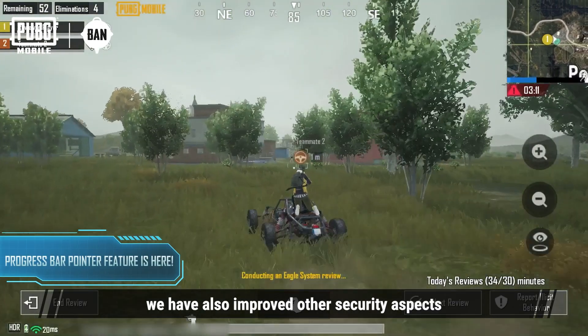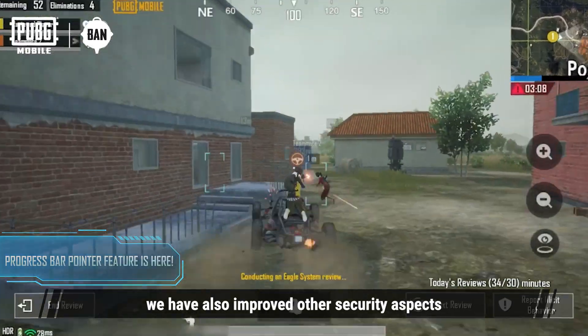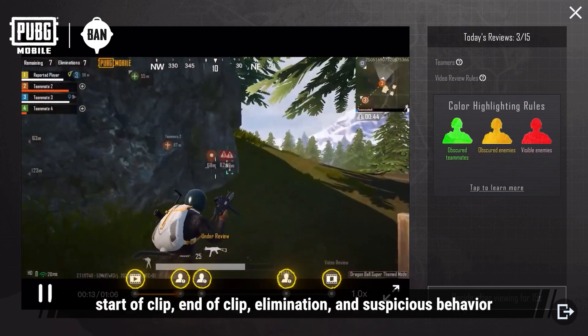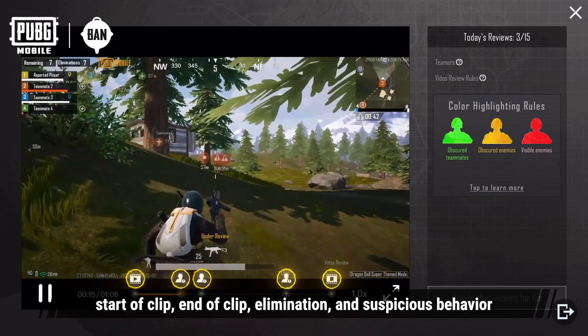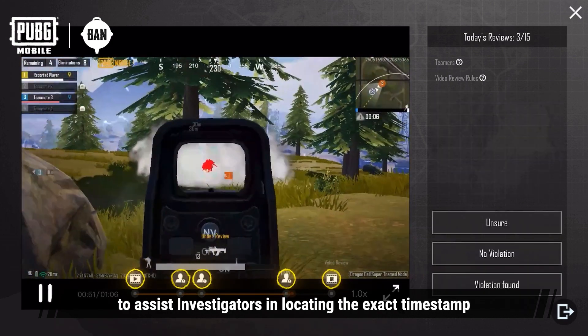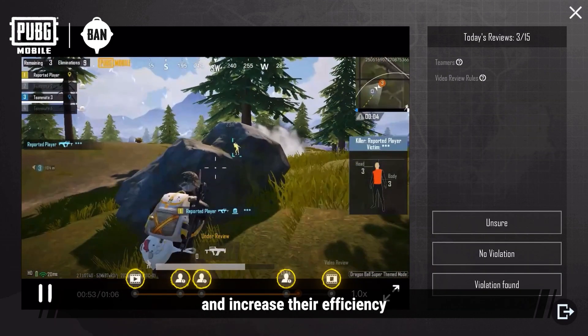Besides the Review Lab, we've also improved other security aspects. We've added a progress bar pointer feature, which includes four types of pointers: Start of Clip, End of Clip, Elimination, and Suspicious Behavior. These pointers will appear on the progress bar to assist investigators in locating the exact timestamp and increase their efficiency.